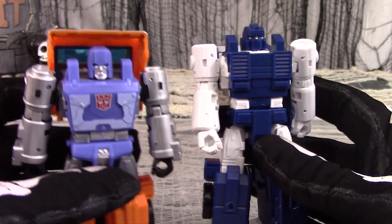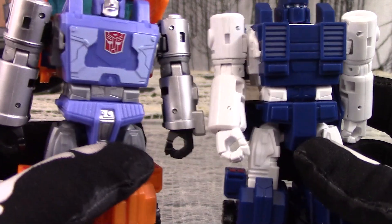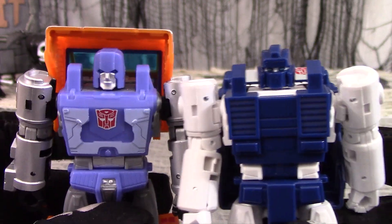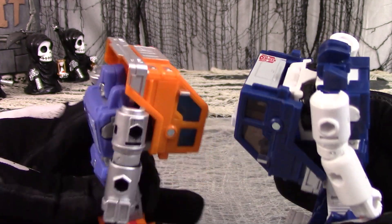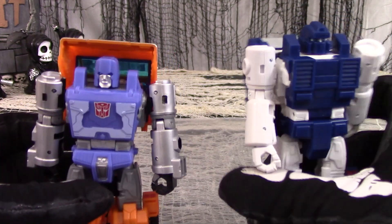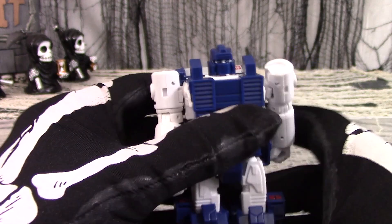PIPES robot mode is where the differences really stand out, especially with the colors. The blue is almost too dark, to the point that it's hard to distinguish some of the features. But it does make the white parts really jump out. The sculpting changes in the arms, the chest, the pelvis, and the head, combined with reversing the way the cab slings onto his back, does help with the illusion that PIPES is a different figure rather than a mere repaint.